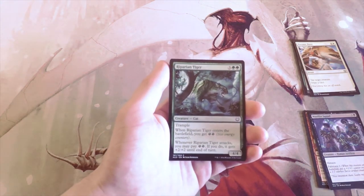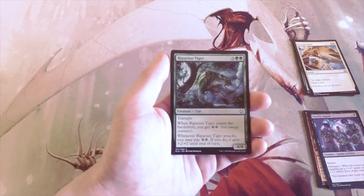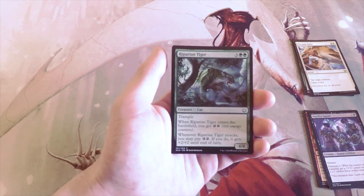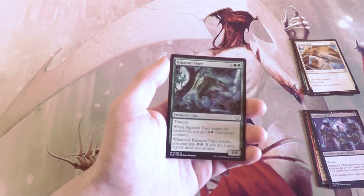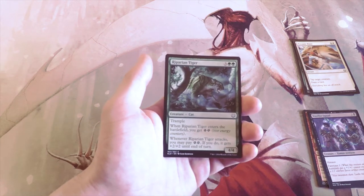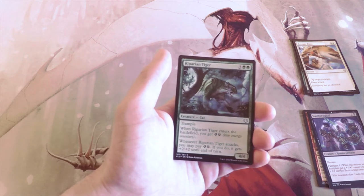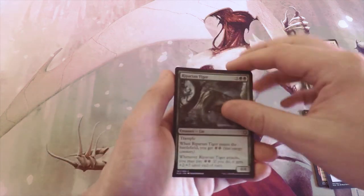Riparian Tiger — three and two green for a 4/4 Trample Cat. When it enters the battlefield you get two energy, and when it attacks you may pay two energy; if you do, it gets +2/+2 until end of turn. I love this card. The trample really takes it over the top — yeah, it's a 4/4 for five, but with trample and with energy this can get out of hand very quickly. Not to mention the art is actually beautiful as well.